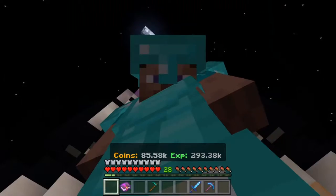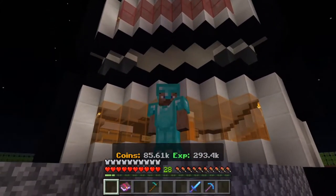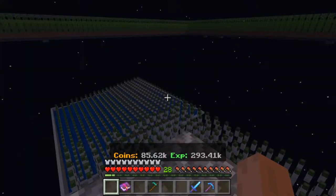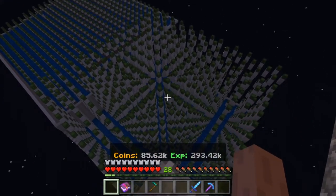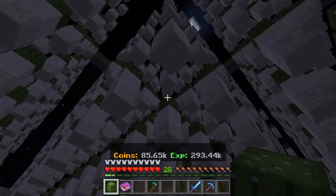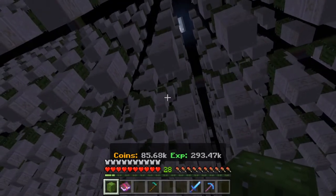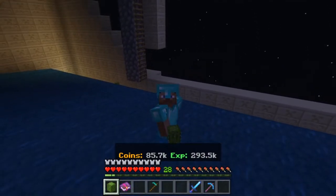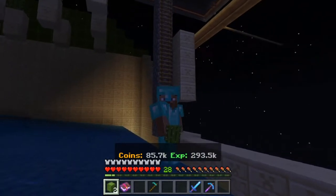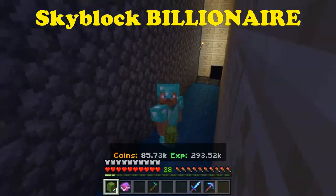So you're probably wondering a few things right now. Like, what is this gigantic multicolored structure right behind me? And also, why? Dear lord, why are there so many cacti floating in space? There are dozens upon dozens of cacti. Well, you're in luck, because all of those questions will be answered in today's episode of Skyblock Billionaire.